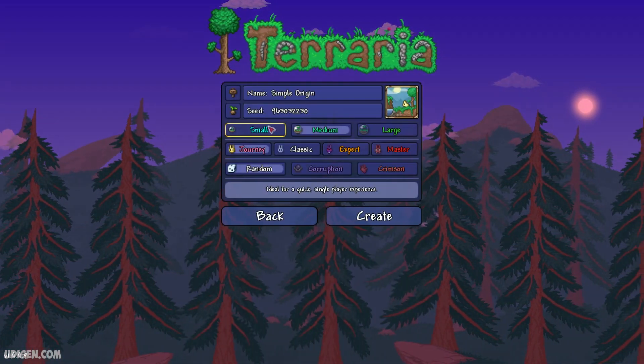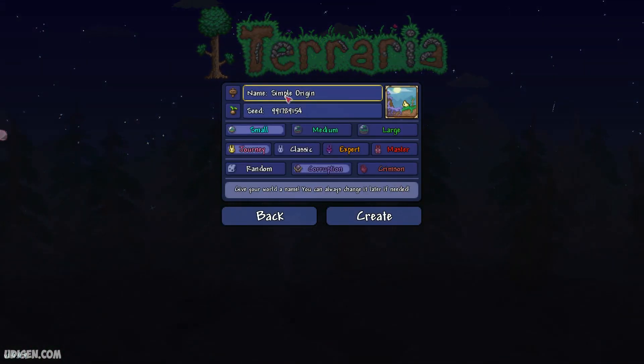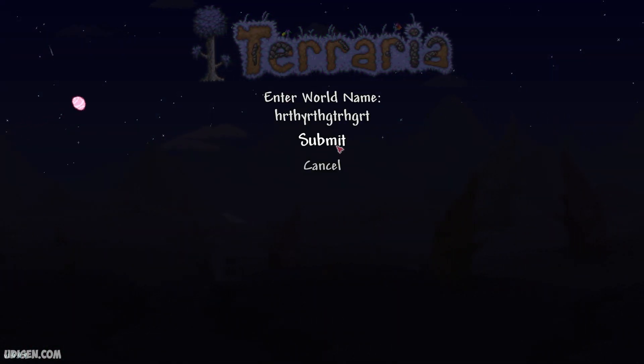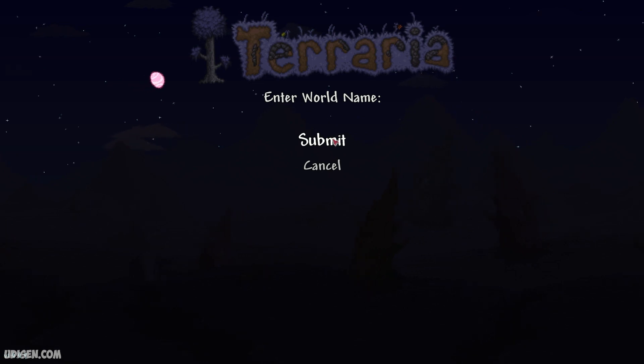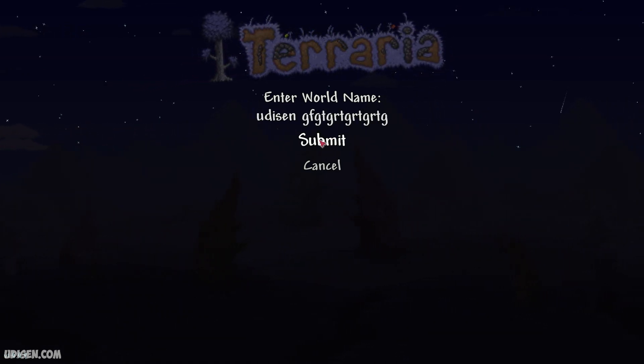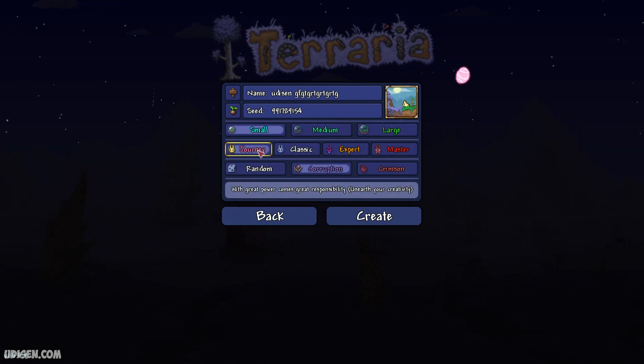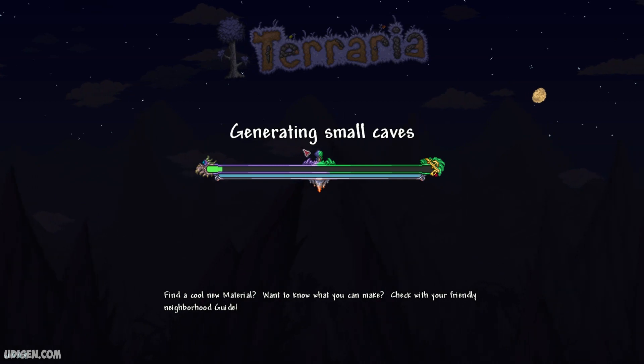After that, create a new world. In the world seed, enter these numbers, submit, give a new world name — Udisen or something. Select small corruption, any type of world game mode, and create. Let's go.